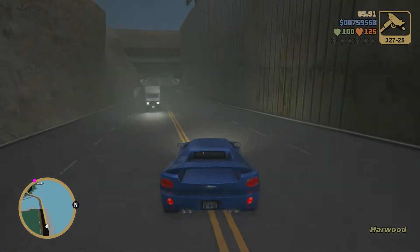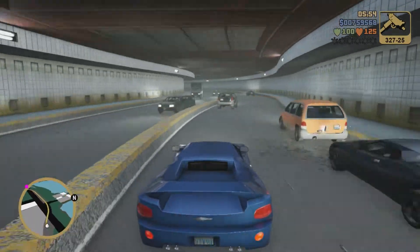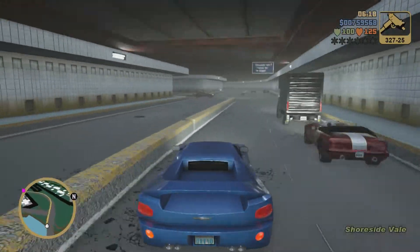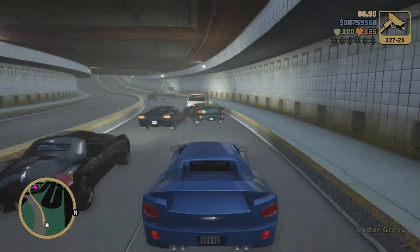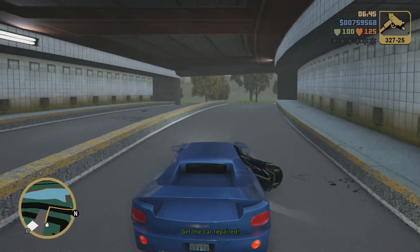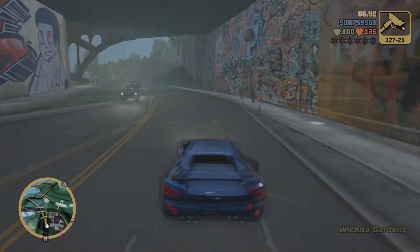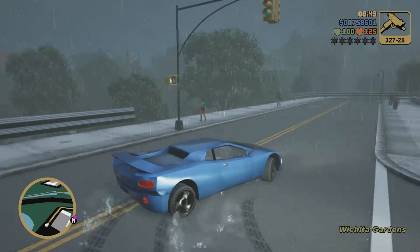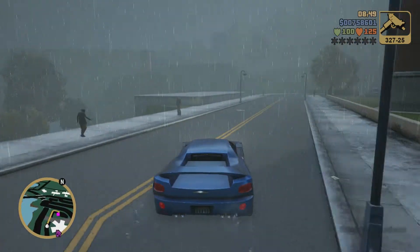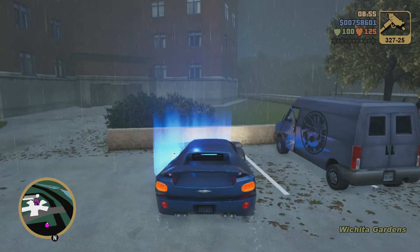We have the Porter Tunnel again. We were so close yet so far — you could literally see the light at the end of the tunnel right there. That's very unfortunate. But thankfully at this point in the mission, it doesn't really matter if you damage your vehicle too much, because you can just take it to the paint spray and you don't have to worry about the vehicle exploding easily anymore.